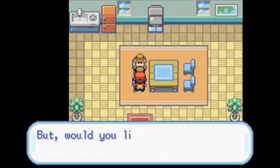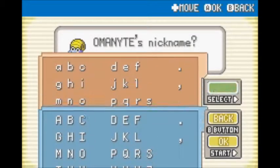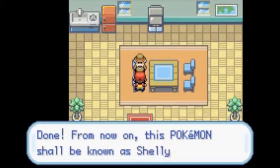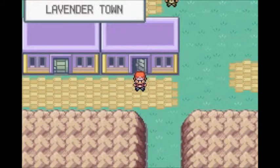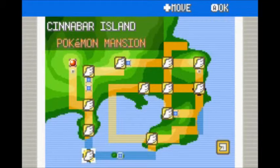This guy is the Name Rater — if you're unhappy with the names of any of your Pokemon just come to him and you can change it. We'll be naming our Omanyte Shelly. I don't know why, it just has a shell on it — so Shelly it is. Let's fly back to Cinnabar Island.